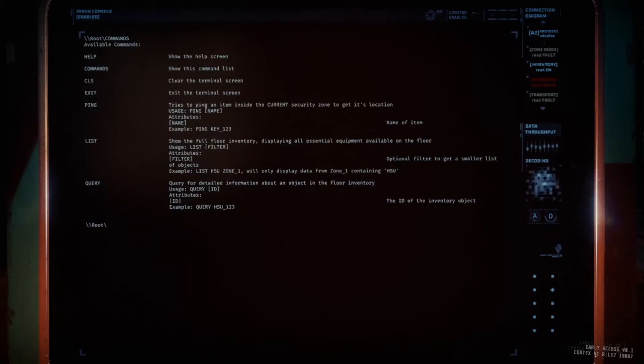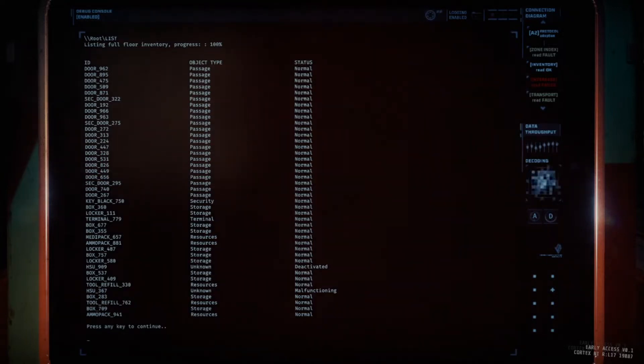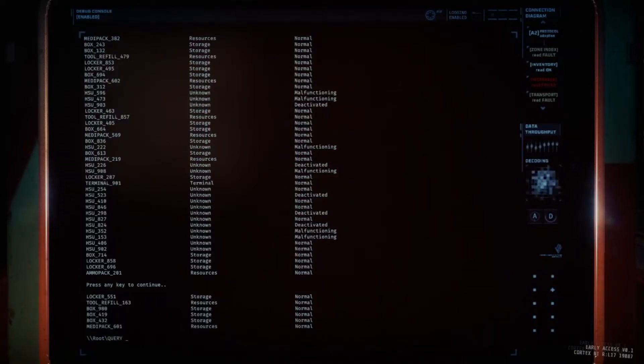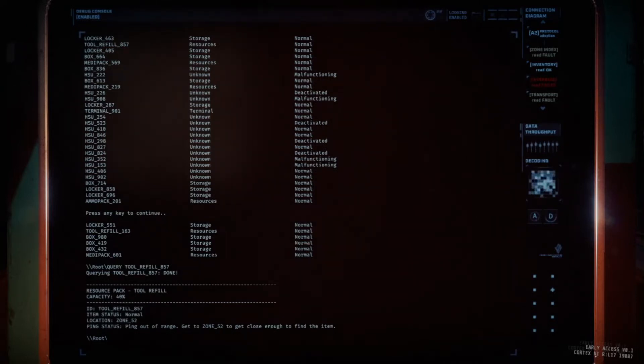The other command is LIST — type LIST and it will show you everything in the level: different doors, security numbers, keys. For example, it shows KEY_BLACK_750. You want to keep track of things like how many med packs and ammo packs there are and where they are. You can also list specific items like TOOL_REFILL_330, and it will list all items of that type.